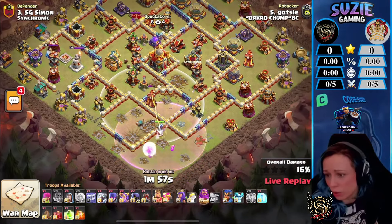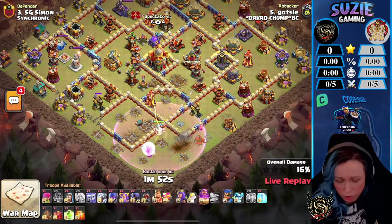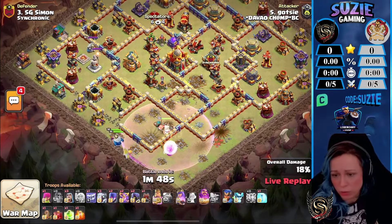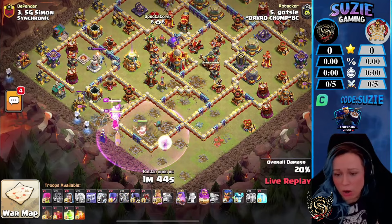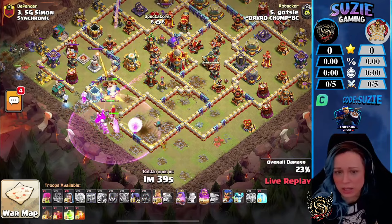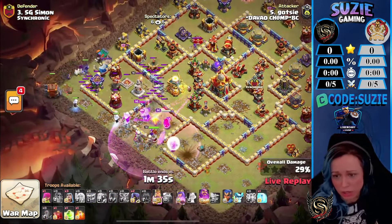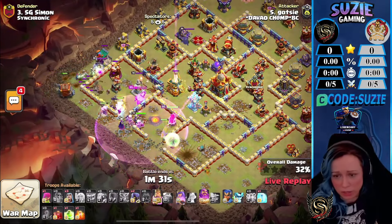He's aiming for the Multi-Inferno on that Warden walk. We already opened the walls here, so that's where the kill squad will be starting, trying to pull the Warden with the heroes. Now deploying all his army — one minute 44 seconds is the time when he's entering the base. He's using the Log Launcher from the nine o'clock corner with an Earthquake Spell, doing some damage to the buildings he wants to clear with the Log Launcher.